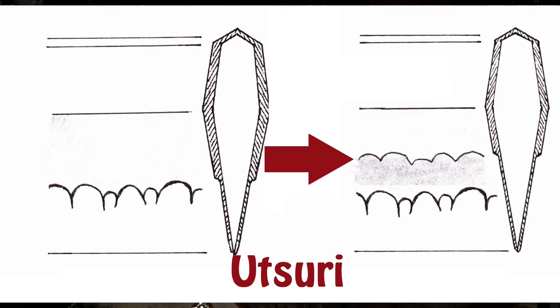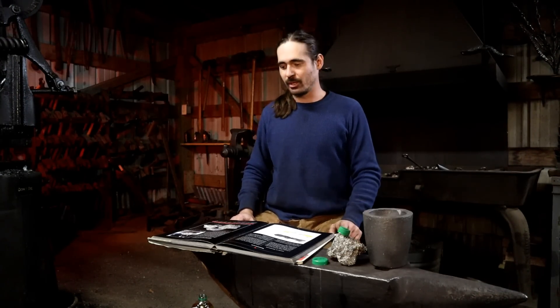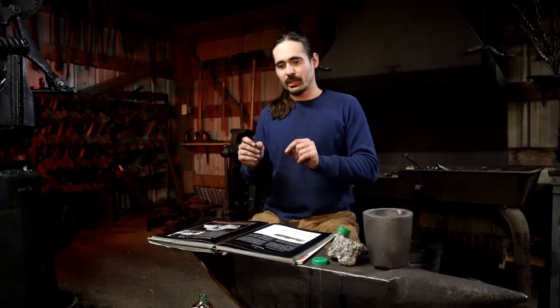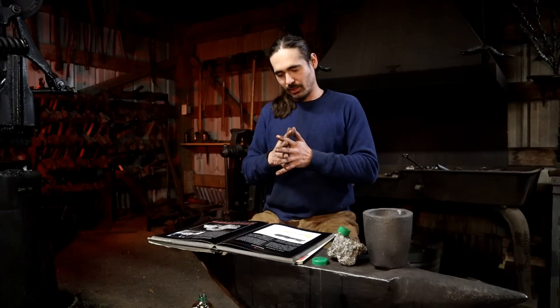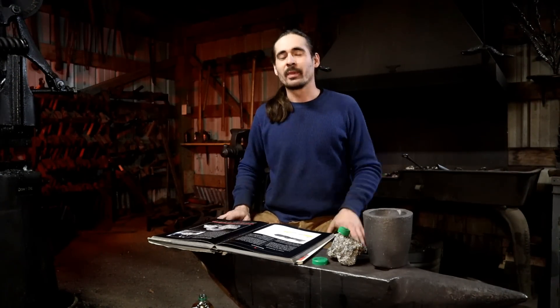A typical katana has a very hard edge and a softer spine. Sometimes, depending on the school, you actually have relatively springy katanas because of the heat treating effect known as utsuri, or second hamon. When you look at what that effect is, it's actually bainite being formed right above the hamon — a mixture of martensite and pearlite, a network of hardened and unhardened particles. So some katanas do spring quite a bit, though that is not very common.